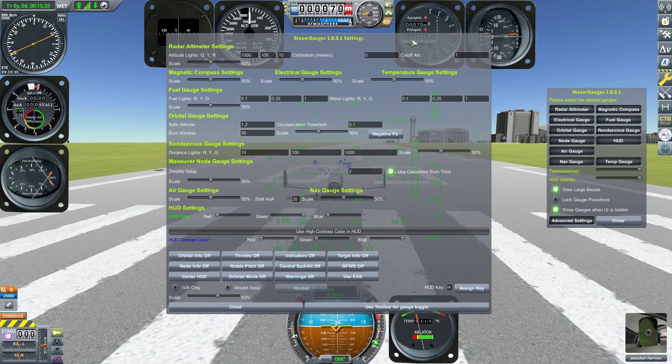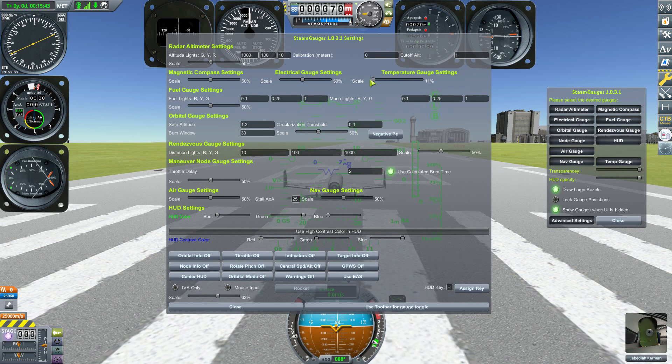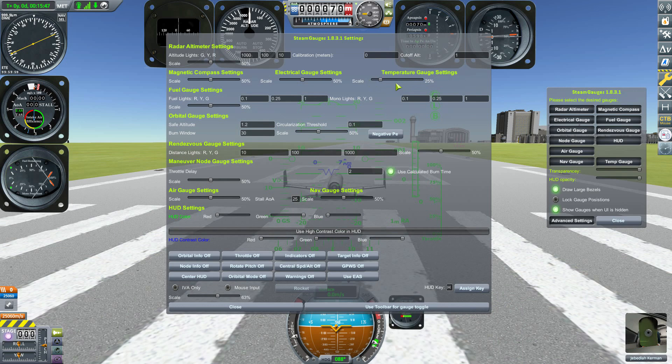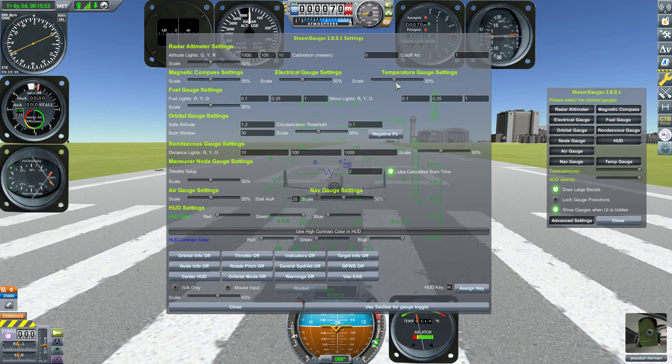As for the advanced settings, many of them are the same across gauges. For instance, every gauge has a scale option — defaulted to 50 — but you can put it all the way down to 11 or all the way up to 100, so you can change the size to whatever you desire.